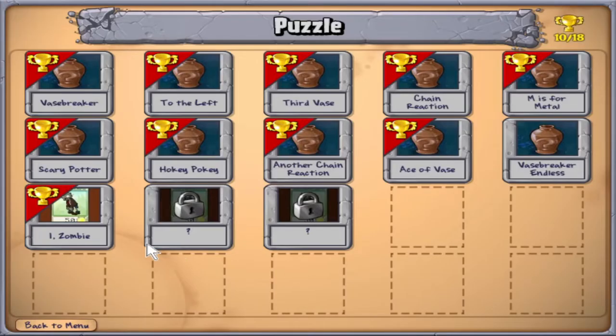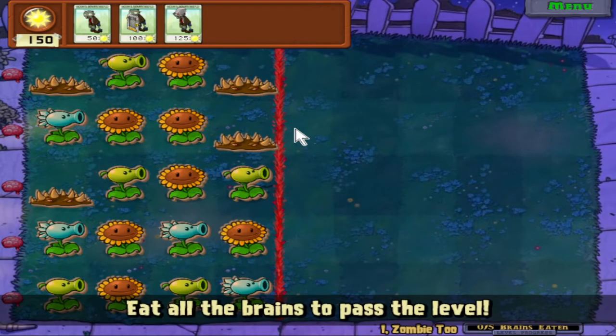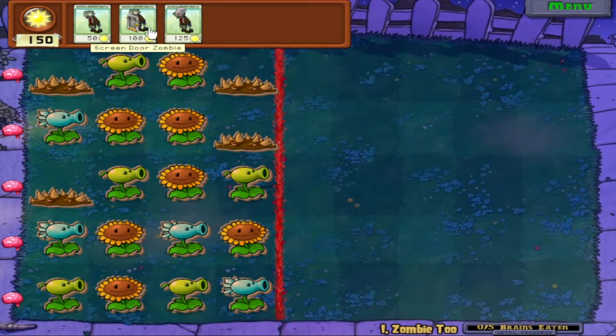We get a new iZombie level. iZombie in the iPhone version - this first level you just have once you unlock puzzle mode, but the rest you'd need to purchase the iZombie pack from Crazy Dave's store, which is 50,000 to purchase - a pretty steep price. Now we have iZombie 2. Here we've got regular zombies, screen door zombies, and bucket zombies. Screen door zombies are very nice because they're slightly cheaper and have just as much HP - just don't put them in the spikeweed lanes.